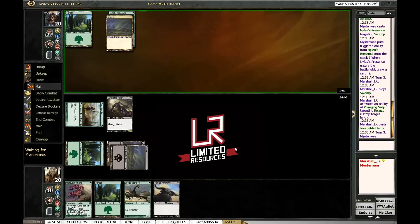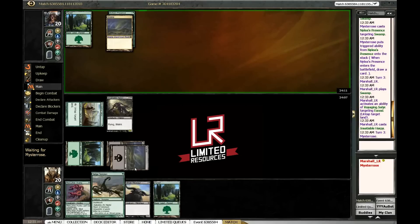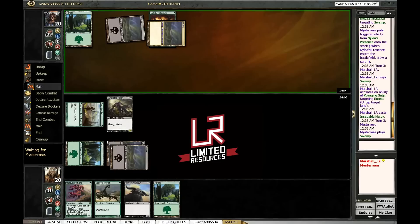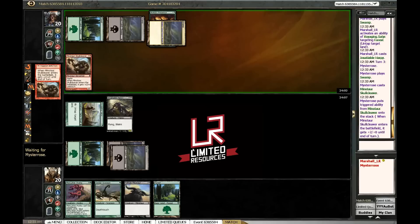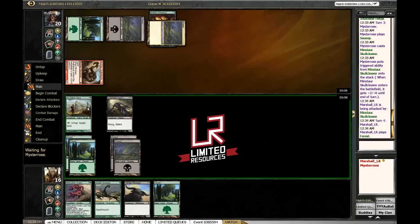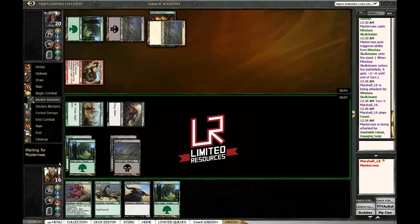We can make a Harpy next turn. If we draw a land I'll probably just play Minotaur and Scorpion and save Miscutter for the next turn. If we don't, I might just run it out — it's a four-four with haste. Definitely don't care about this card. We drew a land so I'll still wait a turn; this way I get to get in for three here.